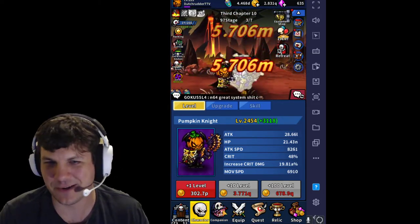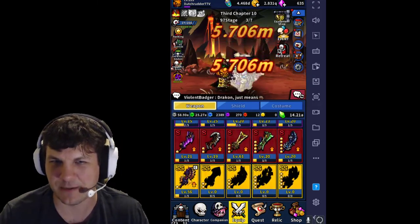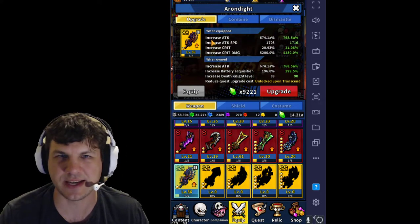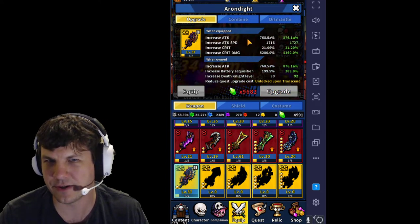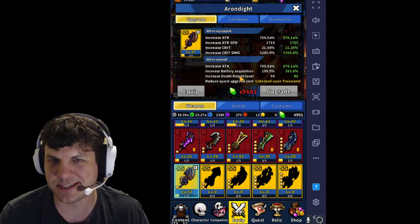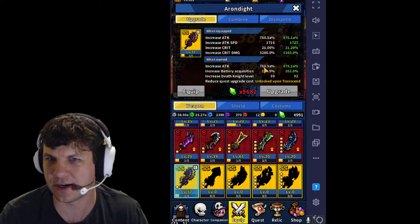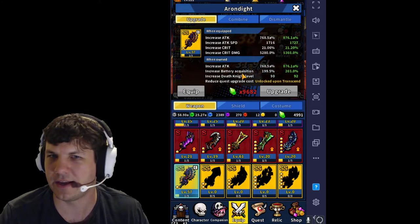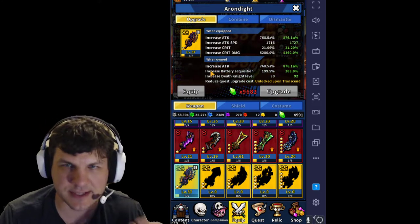I can also go to my equipment tab. You can see I have all these different swords, but my one that's equipped right now is what I'm using to attack — increased attack and attack speed. If I upgrade it, it'll increase the base attack power, base attack speed, base crit, as well as these passives. So like when I own it, my attack is increased by 768%. Next level it'll be 876. It also increases my battery acquisition, which is what you use to upgrade relics and some other things.